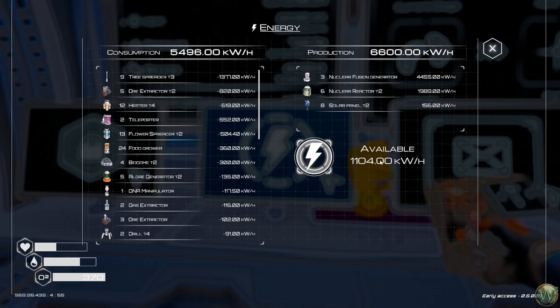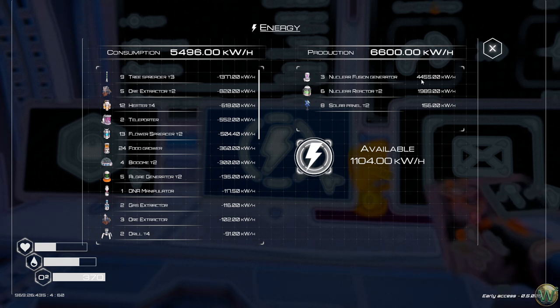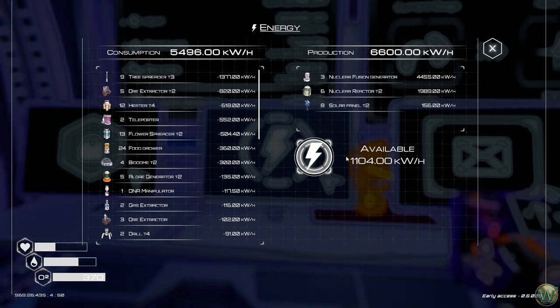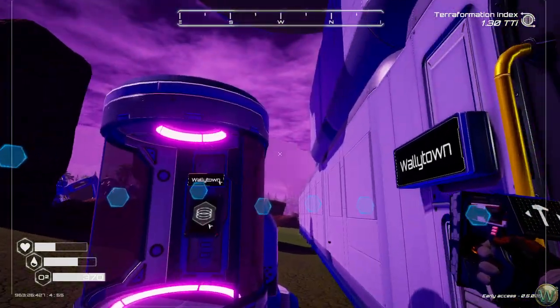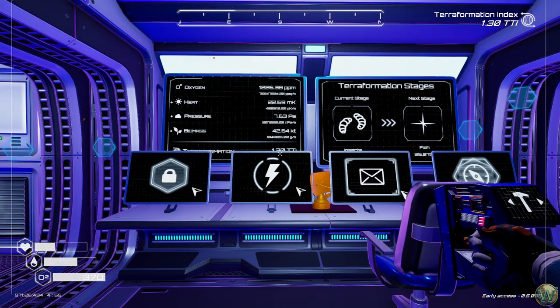We're still fine on power — we have almost a full fusion generator's worth of extra power. Fusion generators produce 1,485 each, so three gives us a comfortable surplus. We have our teleporters: one here at base and one way out to the west in the areas we explored last time. We're going to grab some stuff and put a new teleporter down wherever the new biomes are once we find them.